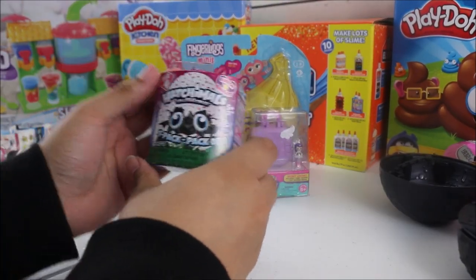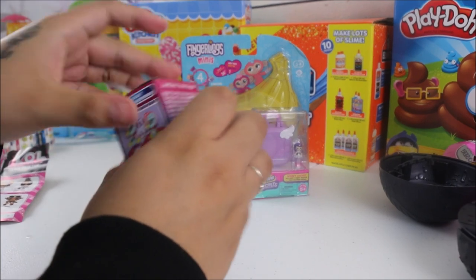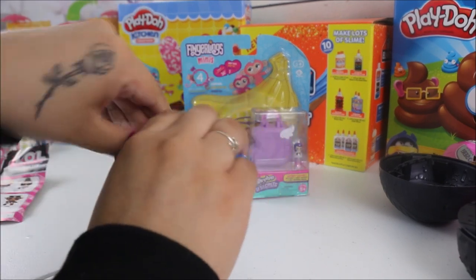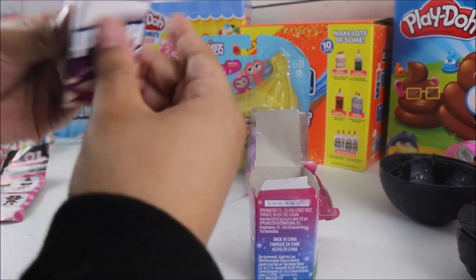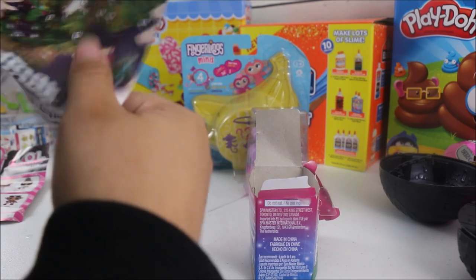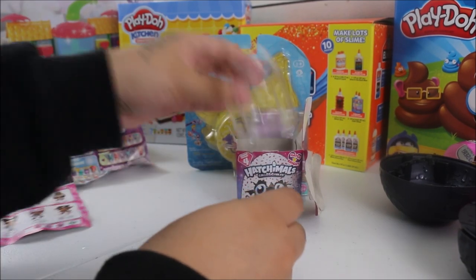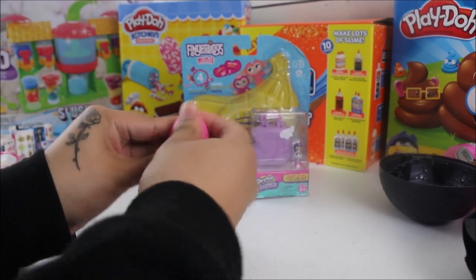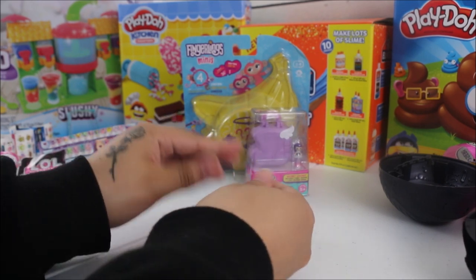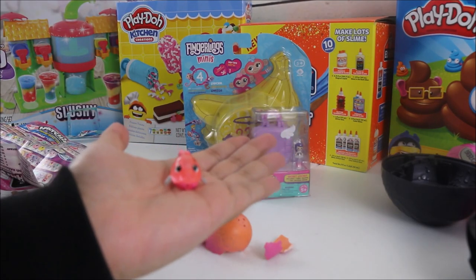Now let's open up Hatchimals Collectibles Hatchbrite Season 4. I really love these, and if you guys haven't already, I'm opening up 30 Hatchimal Collectibles, so that's a really fun video to check out. Here we have our collectibles map with all the cool Hatchimals we can get. Let's see which one we get — let's get to rubbing. These are always so much fun. Oh, so cute! We got a comment below — so adorable. That's our cute little Hatchimal.